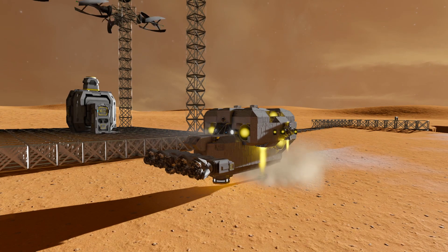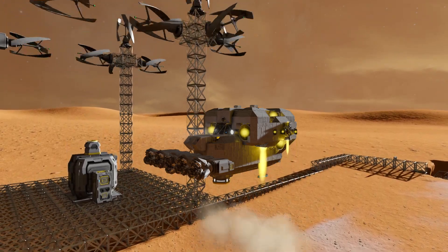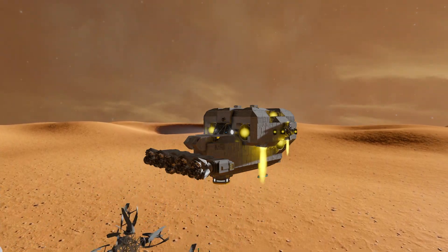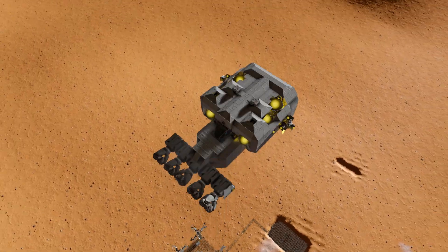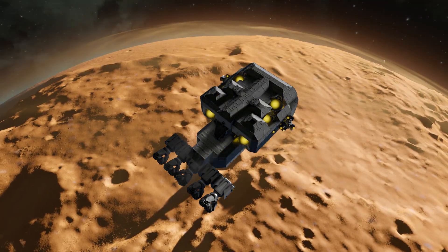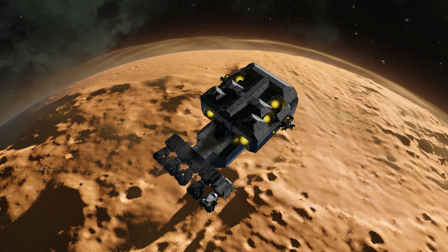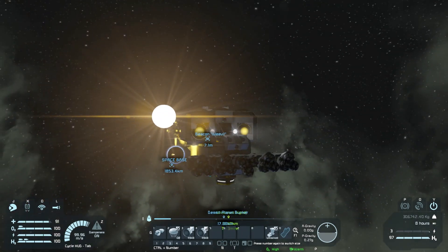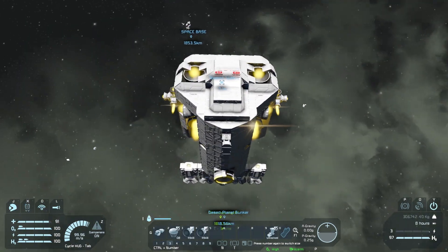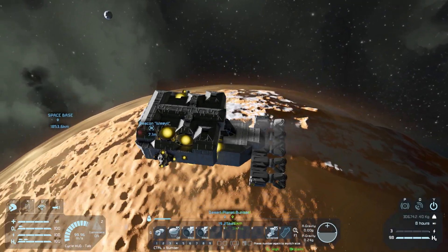Override thrusters engaged. Landing gear disengaged. Back to space we go — don't hit the thing, don't hit the thing. Okay. Looking around, I'm not seeing it. We're getting close to leaving planetary gravity, let's just keep going.